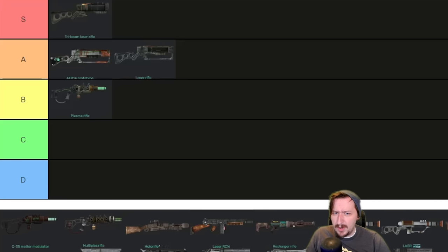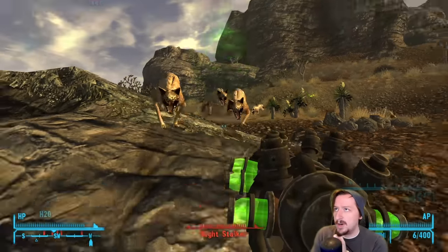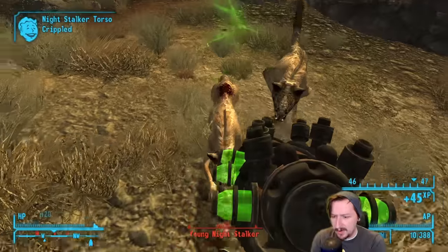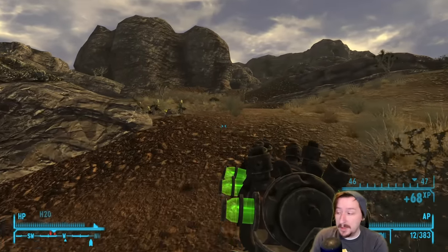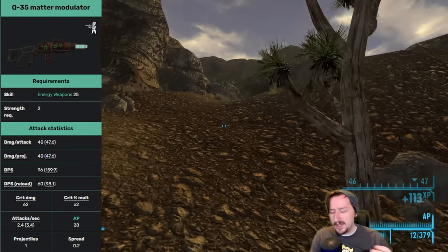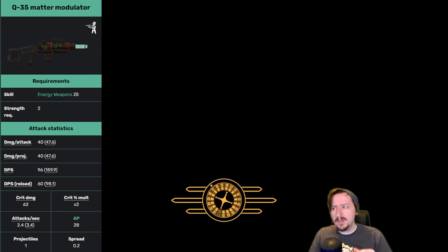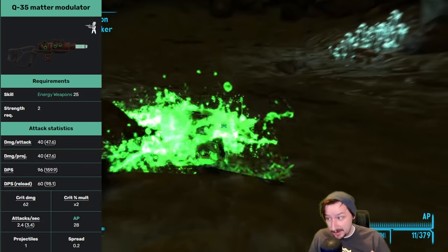Then we have the unique plasma rifle, which I think is quite a bit better than the regular — the Q35 Matter Modulator. You find it at the Repcon headquarters. You can get it a couple different ways: follow the robot on the tour and get it for free, or with high lockpicking and science you can go through the building, and there are speech checks too. The Q35 requires 25 energy weapons and only 2 strength — less than the regular plasma rifle — and it consumes only 1 ammo per shot rather than 2, although it has half the magazine size, so you still get 12 shots either way while using less ammo. You also get slightly less damage, but it still has really good DPS and a 2x crit modifier.